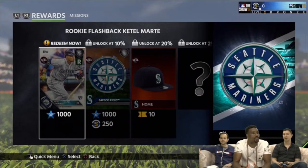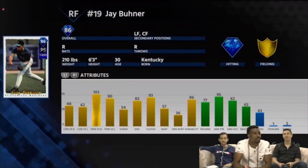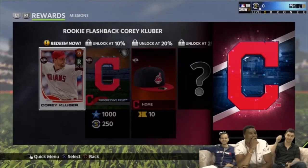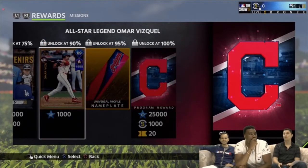Team Epics is slightly different from last year. Right from the get-go you get 30 cards. You go to Programs, which is underneath the Creative Player Programs, and you're gonna have 30 team epics — one for each of the 30 teams. Each program is going to have a free card at the beginning that you need to do some stats with, and that will unlock a percentage, and so on.